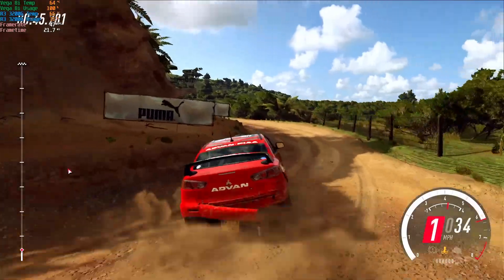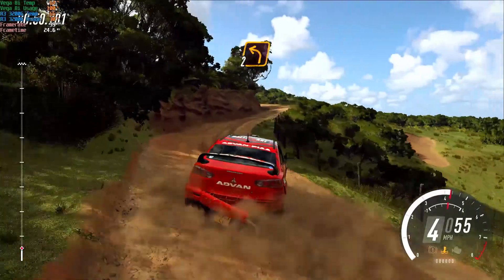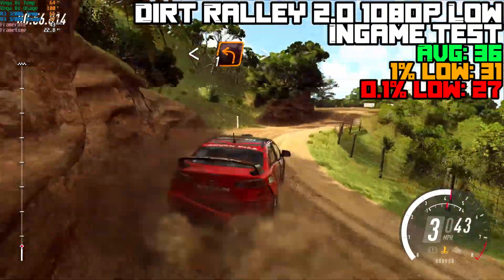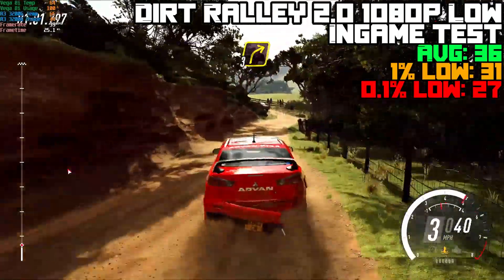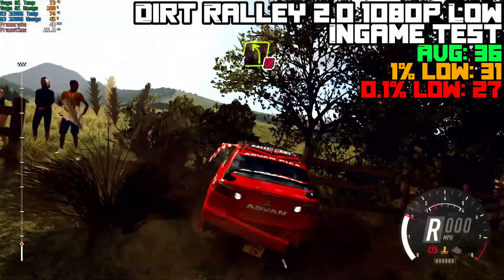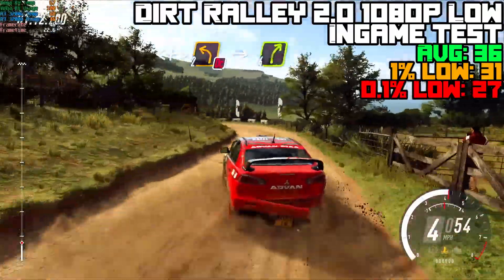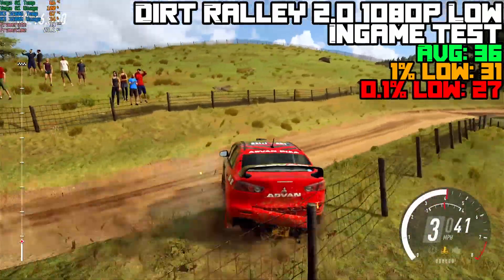Then we had Dirt Rally 2, which was tested at 1080p on low settings, except with high for textures, as at low the textures just look terrible. We managed to achieve an average of 36 FPS, which I think is fine, with 0.1% lows of 27 FPS and 1% lows of 31 FPS. You could play it like this, but if you don't mind the lower texture quality, you could drop down to full low and probably get a couple more FPS.